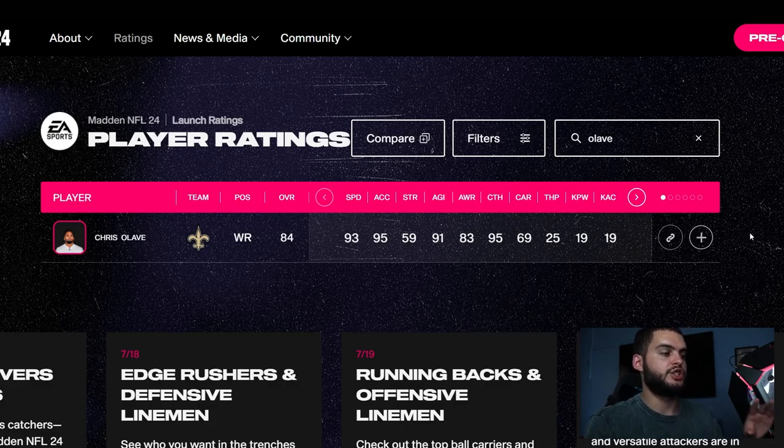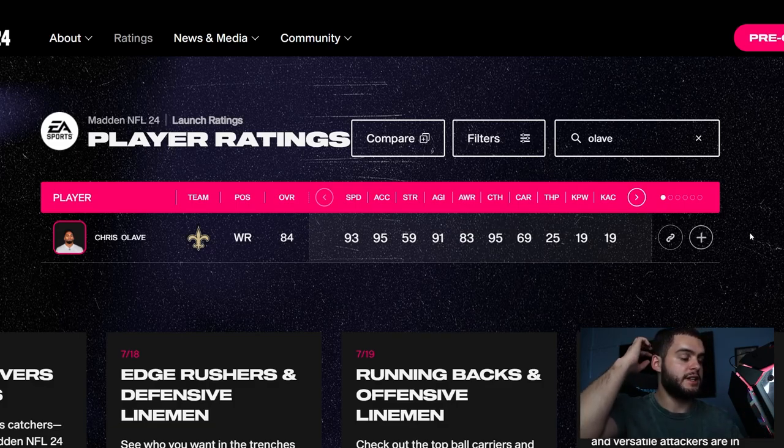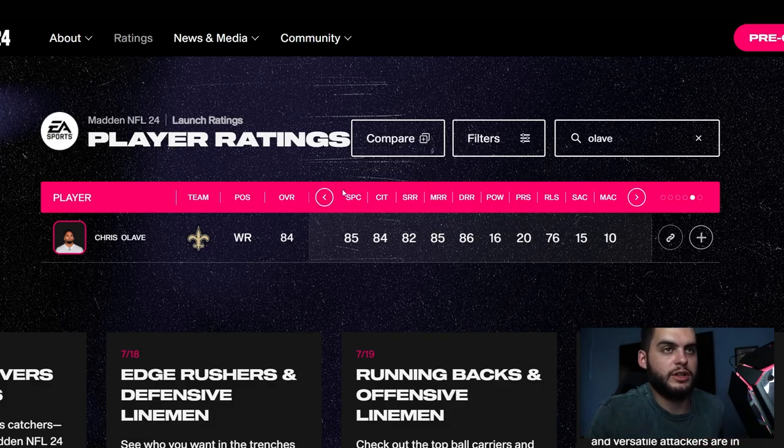Coming in at number five we have Chris Olave. He just falls below my threshold for where I stop including a player in buildability. He's a 93 speed, 95 acceleration sophomore — he was a rookie last year — and he'll get up to about 96 speed, which is insanely fast. His change of direction sits at 91, his route running is all mid-80s, making him a well-rounded receiver who can catch and go up and get it.